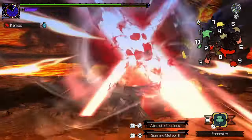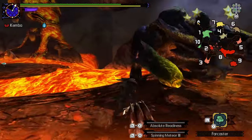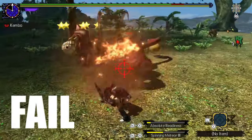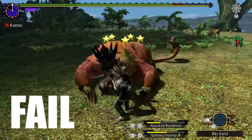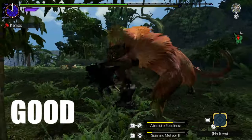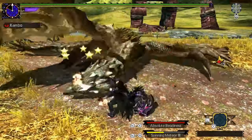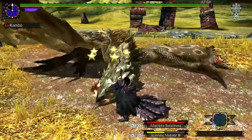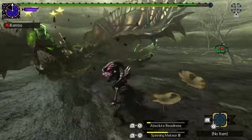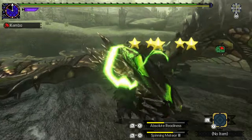Unfortunately, Spinning Meteor 3 will not be available at all times. When your bar is not full yet, the best punisher is golf swings. However, as easy as it sounds, it still takes a bit of practice to land, as most monsters have an animation where they move their head sideways or some other behavior that ruins your punish. Position yourself carefully and watch the monster's head move so that you time your attacks perfectly. With practice you can deal lots of damage just with golf swing combos — but you must make sure the actual golf swing hits.